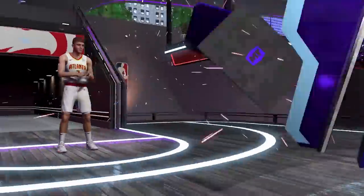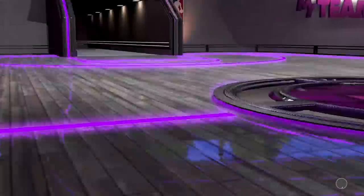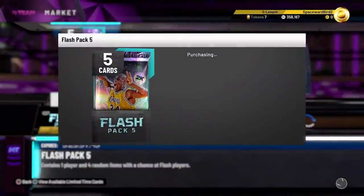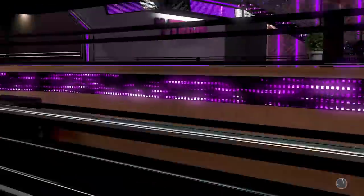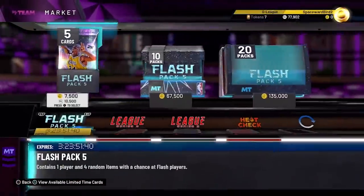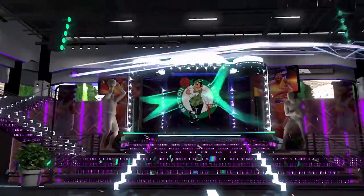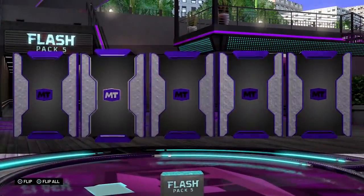Second run: spent 72,000 coins on 12 deluxe league packs, managed to pull our first diamond - Kevin Huerter. So at that point I'd spent 165,000 coins, ripped 30 packs, and my best pull was a diamond with minimal value. Last Friday, the new Flash 5 packs dropped with galaxy opal Shaq, and I spent the entire wad - 370,000 MT on those flash packs. 370,000 MT got me 35 packs, and what did I pull? A couple amethyst Mo Bombas and just one diamond - Ray Allen worth about 7,000 coins in auction.